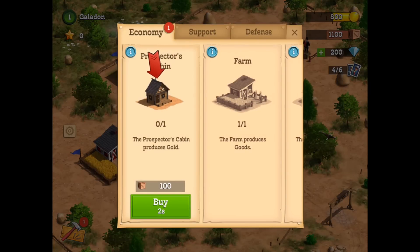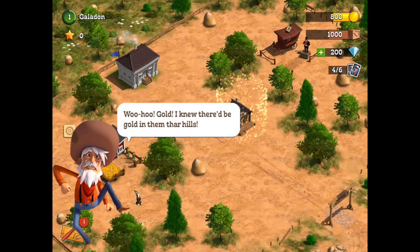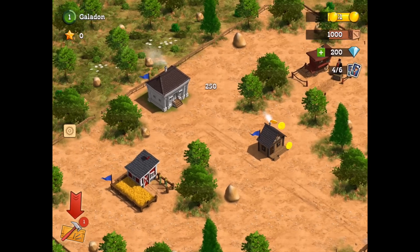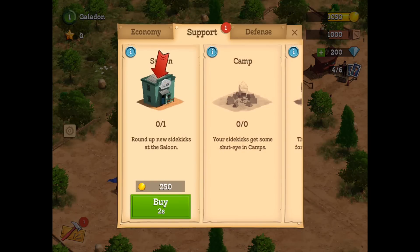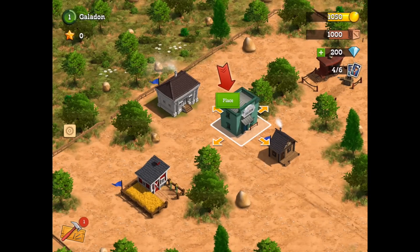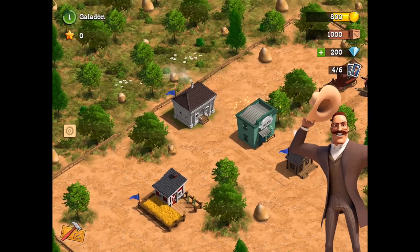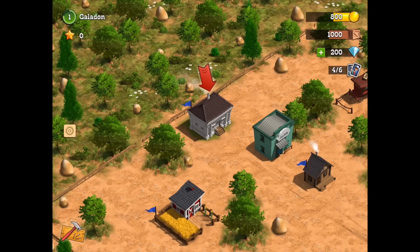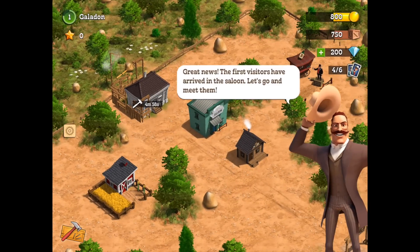We see the build menu down on the bottom left, and resources will come in the form of gold and goods. There is the prospector's cabin, which is going to generate the gold. Then also we've got the saloon — that's where we're going to get our sidekicks, our troops, our cards that we will go to battle with, both offensively and defensively. Now the courthouse is the heart and soul of our settlement; we've got to upgrade it in order to unlock and upgrade the other buildings.